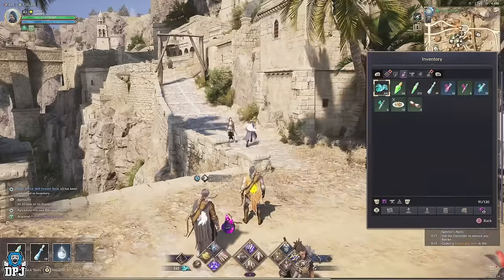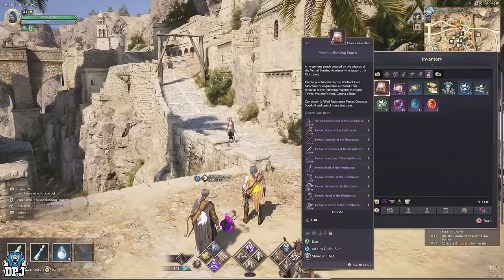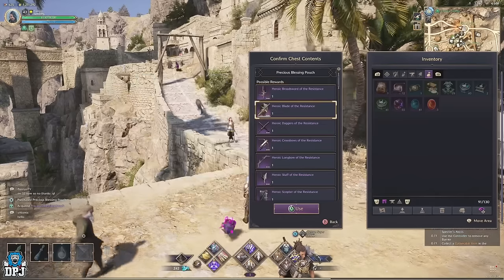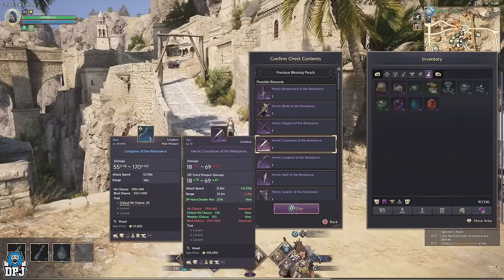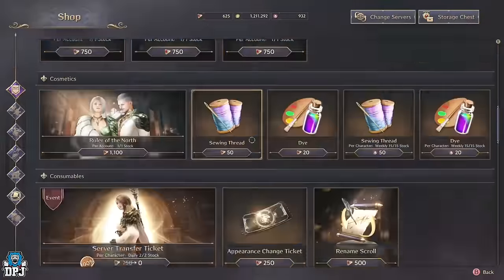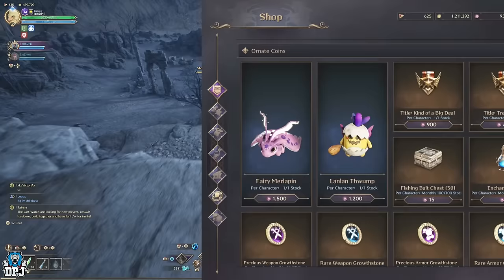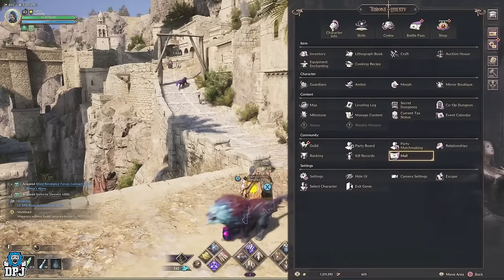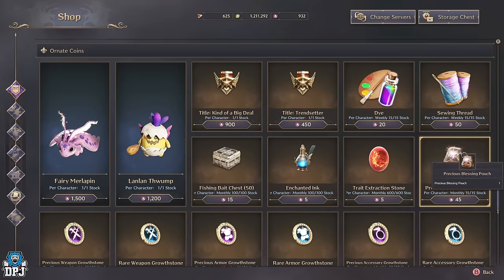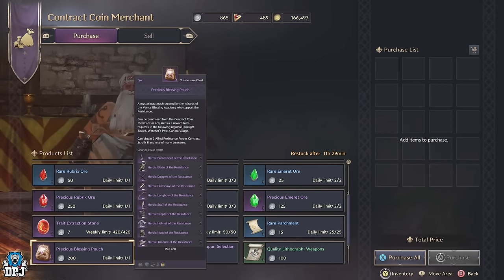Another great way to get a chance at epics is by opening those precious blessing pouches. There are multiple ways of getting these — I've opened quite a few and got quite a few epics from them, so they're definitely worth mentioning. First, from the shop in the ornate coins section: ornate coins come from finding purple pages around the map and also via the mail every couple of days. The precious blessing pouches from the ornate coin shop are limited to 15 per month and cost 45 ornate coins each. You can also use contract coins with the contract coin merchant — they cost 200 and are limited to one per day.